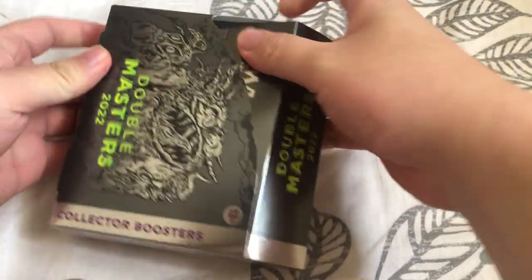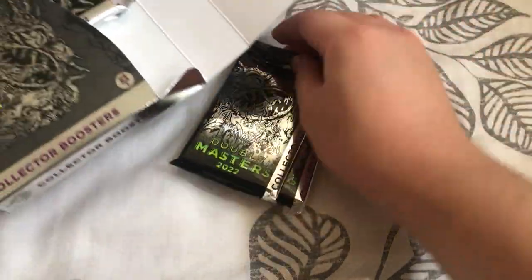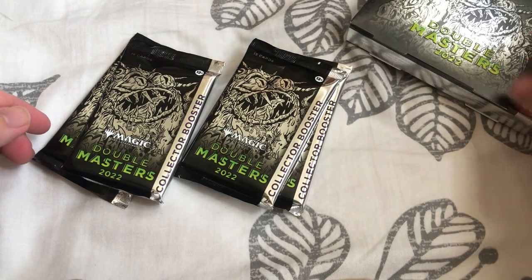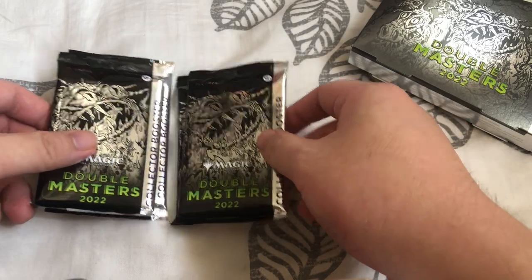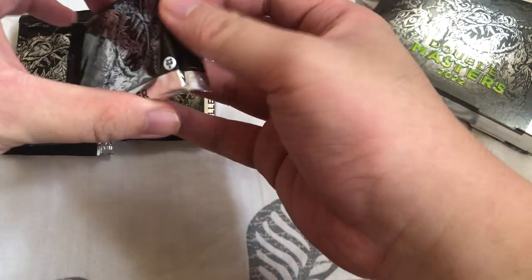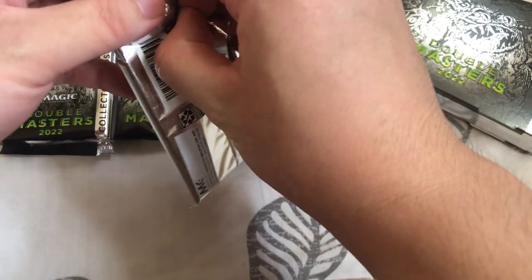Look at how the packs are. These are four luxury packs — one, two, three, four. Let us hope for the best. I'm just gonna start by opening this one first. Really hoping for a good pool here.